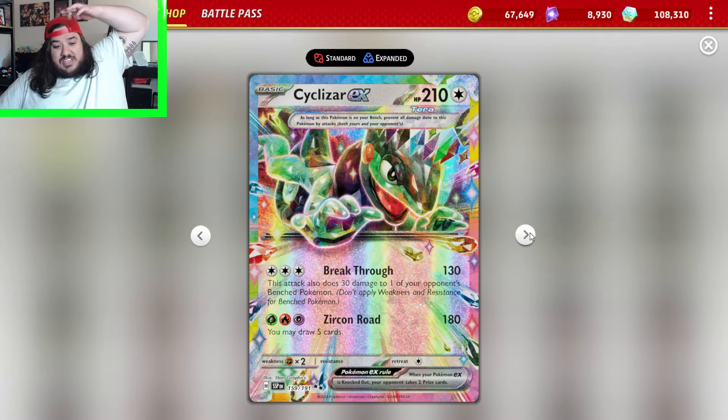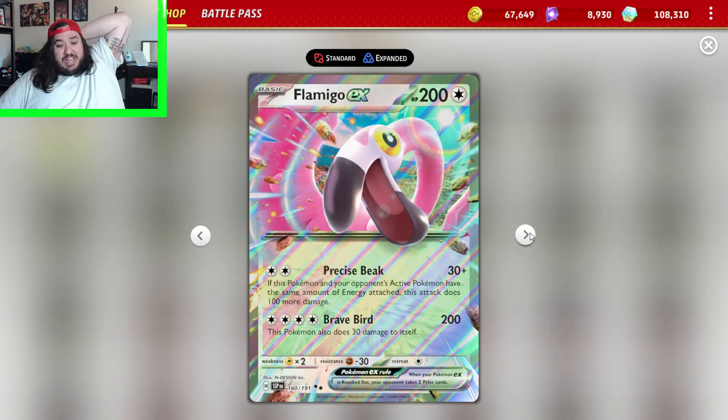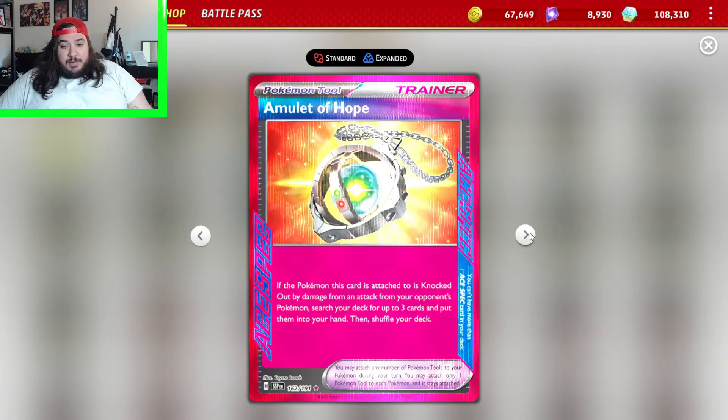There's a Sachezer — 130 damage, this attack does 30 to one of your opponent's benched Pokemon — pretty bad card. Flamigo, Precise Beak does 30, but if this Pokemon and your opponent's active have the same number of energies attached it does 130. Brave Bird is 200 — pretty terrible cost.